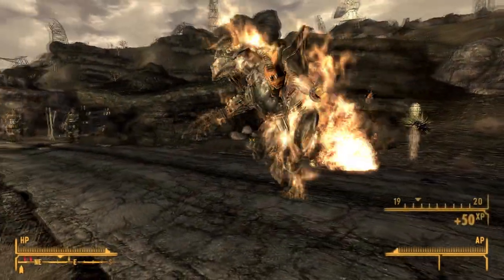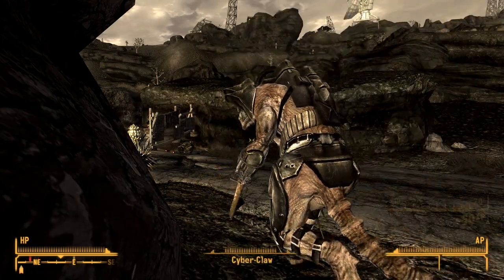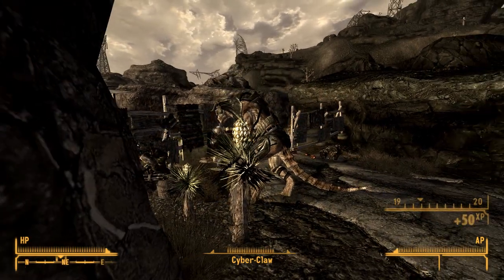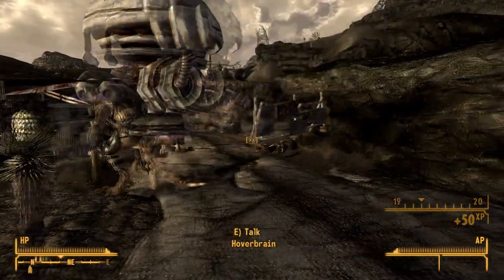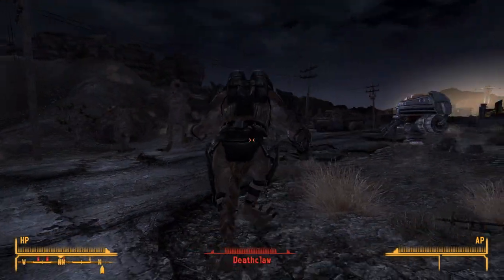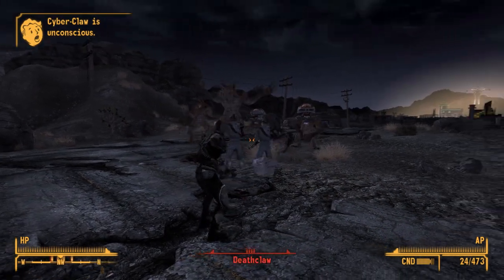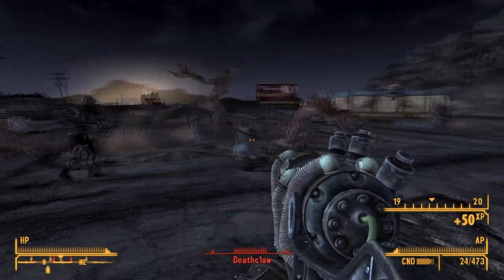You'll also get access to a cyberclaw, which is a cyborg deathclaw. These are expensive to make and occupy four robot limit points. They're pretty strong, but they've got a few serious flaws. Firstly, they're very large, and so they're only really useful on the open field — in installations and buildings, they're far too obstructive. Although they're good in melee, you're better off with mech lobotomites, because they're also good in melee and have the added benefit of being able to use ranged weaponry. Plus, they're just a lot easier on the points.